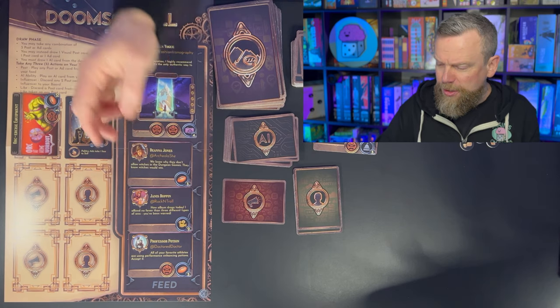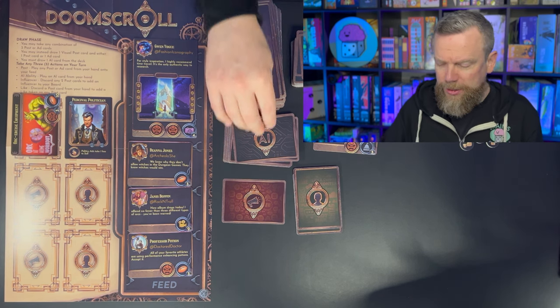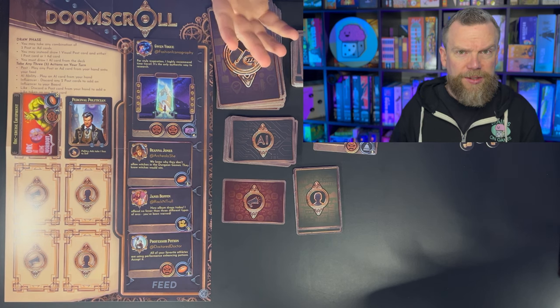If you wind up with something in the middle of your feed that you don't want, that's where you may want to play AI cards to mess around with your feed to make space for what you really need. Play continues until a player has sold three ads and filled up their board. The other players each get one more turn to sell their three. Then you count up points — you're counting the icons on the rightmost side of each ad card. An ad might be worth 10 points. In the event of a tie, the number of influencers decides the winner, but influencers only count for points as a tiebreaker.